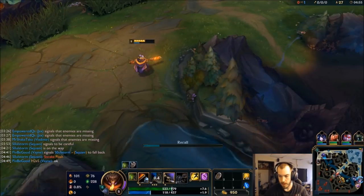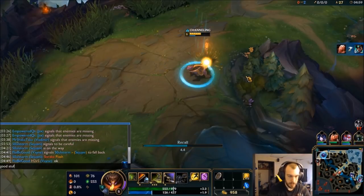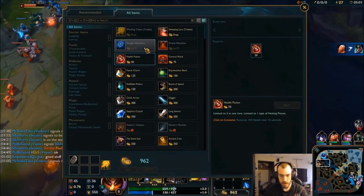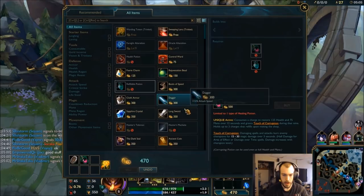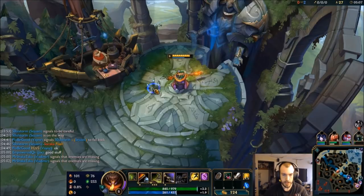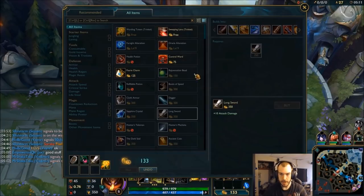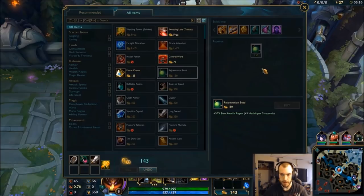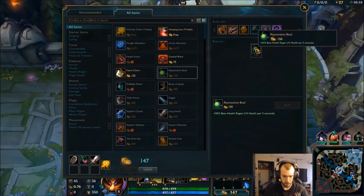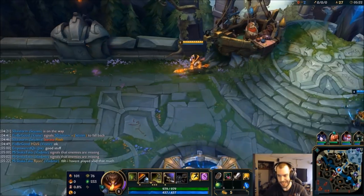Vlad's going in deep. I think I'm going to grab a corrupting pot here, because I don't have enough for my Tiamat. That's going to let me do a little bit more in sustain in lane. I'm going to hang around for my rejuvenation bead, which is going to build into my Tiamat as well and help match Akali's sustain in lane.